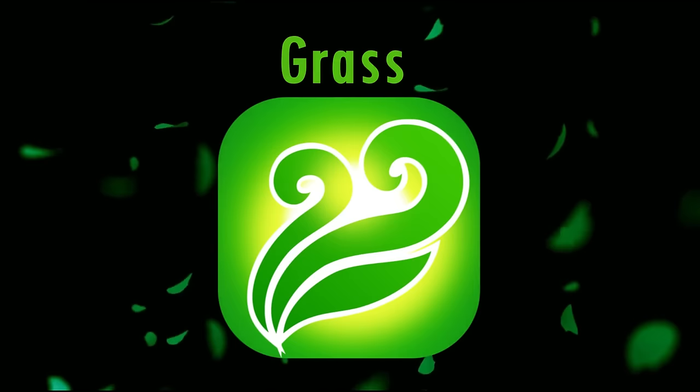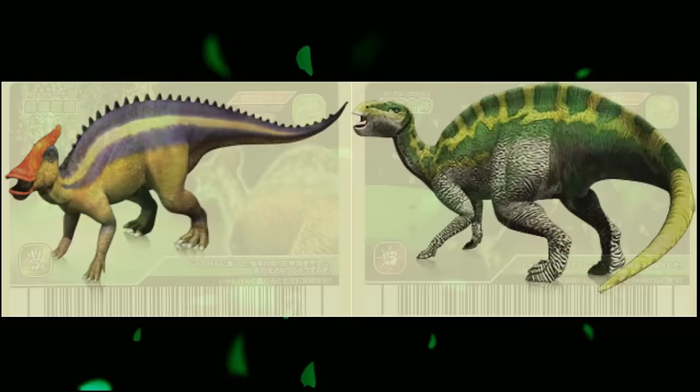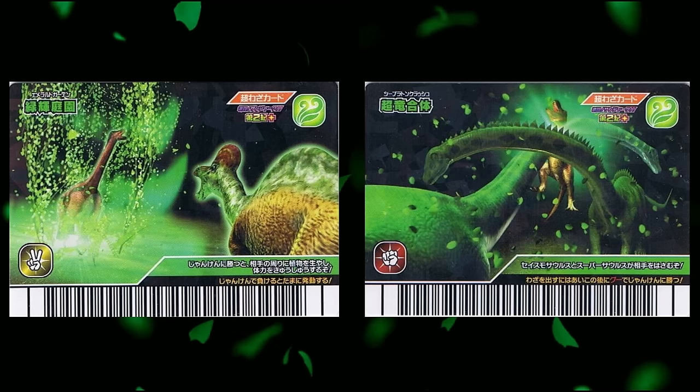In this video, we're going to be looking at the grass element, home to the ornithopod dinosaurs, including the famous hadrosaurs, as well as several of their more obscure relatives. Their movecards often consist of either summoning plants to alter the health of other dinosaurs, or summoning other creatures entirely, perhaps to symbolise a synergy and connection with nature.